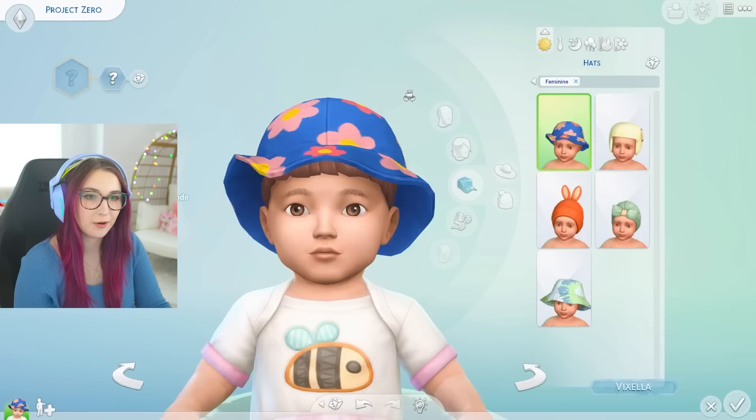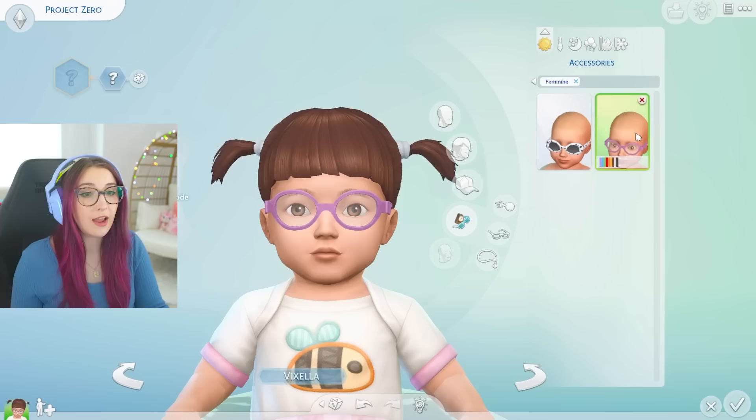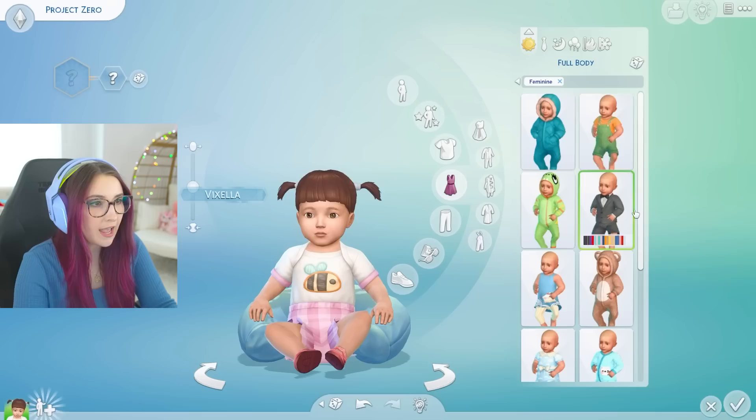Hats! We've got this cute helmet, the bunny ears bow, and another huge bucket hat. We do have baby glasses — they've got shades. And we've got normal glasses, and these are so cute. They even wrap around the back of the head. The hair is clipping a little bit, but that's fine. Babies with glasses are so cute.